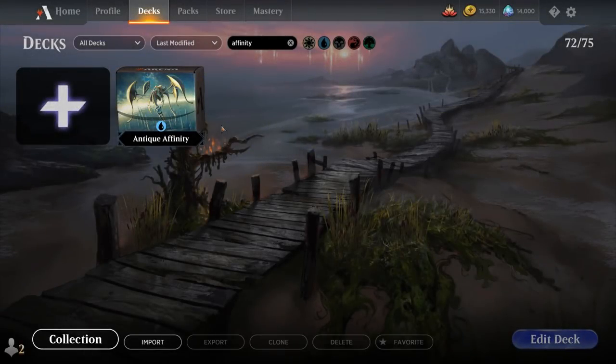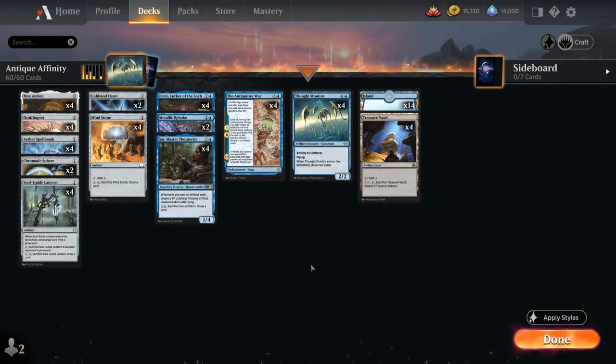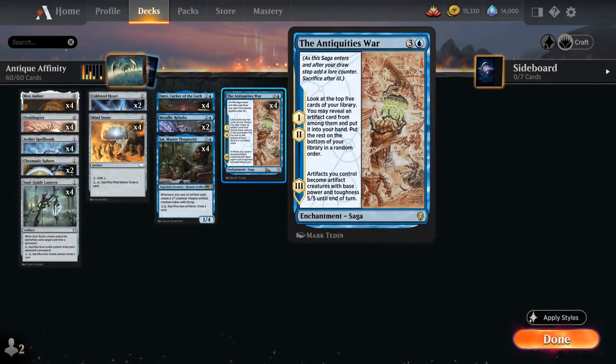Hello and welcome to another Historic Games video. Today we are revisiting an old favorite of mine, which is Antique Affinity — a mono-blue artifact combo deck built around the Antiquities War, a four-mana enchantment saga. On the first two chapters it lets us look at the top five cards of our library, reveal an artifact card and put it into our hand. On the third and final chapter, artifacts we control become artifact creatures with base power and toughness 5/5 until end of turn, which will often end the game on the spot.